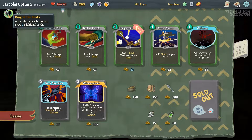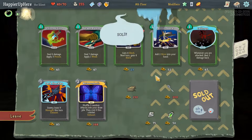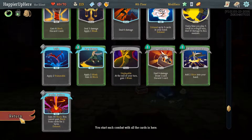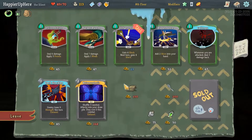I'll take Bag of Preparation so we start with two additional cards — that's on top of our Ring of the Snake, which does the same thing. If we go a very defensive deck, Caltrops would be useful. But who's our final boss — if it's Hexaghost I'll take Caltrops. Nope, it's Slime. Let's keep it. I won't take Dodge and Roll either.